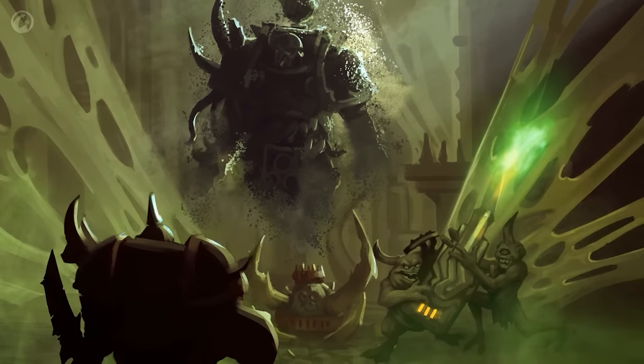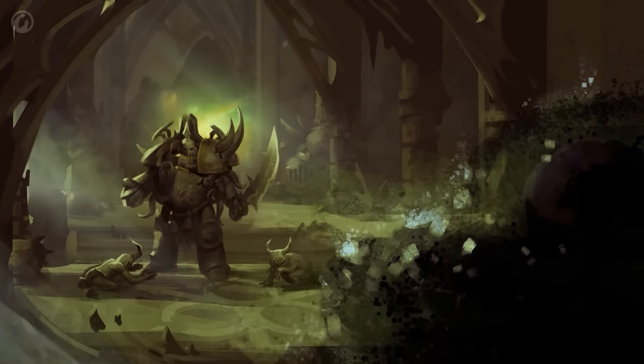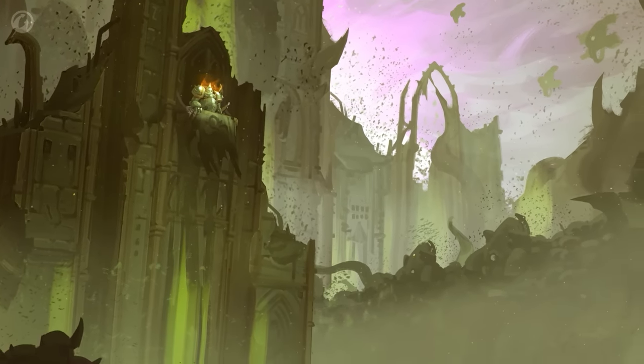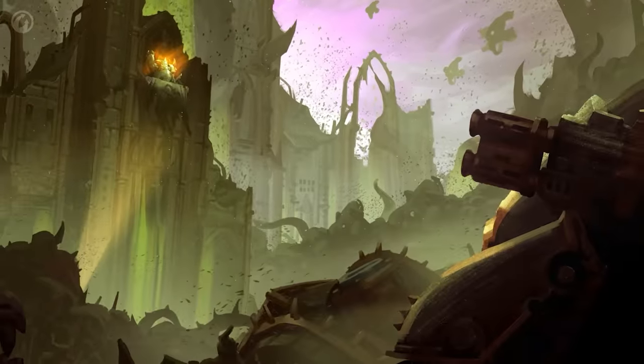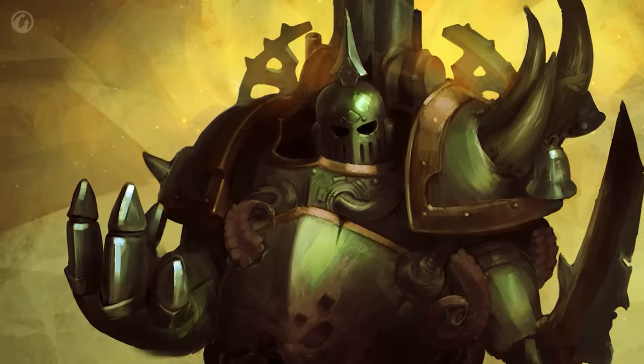Death Guard — the bringers of decay. Plague marines will seize the technology and improve it. The champion Dolgoth Sepk will show his former brothers a splendid face of Nurgle, a true god. Death to the false Emperor.